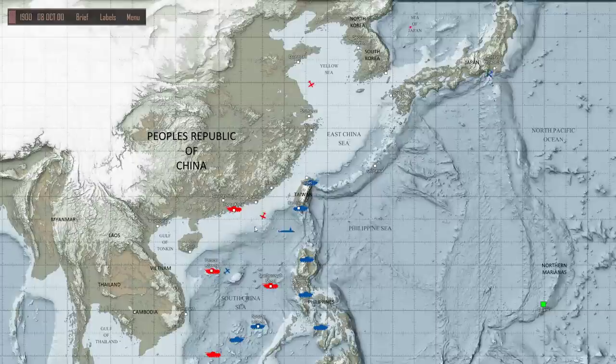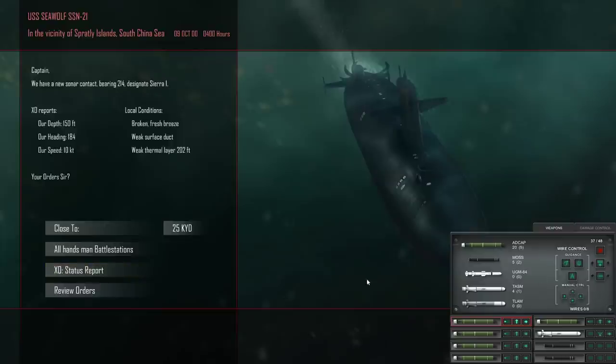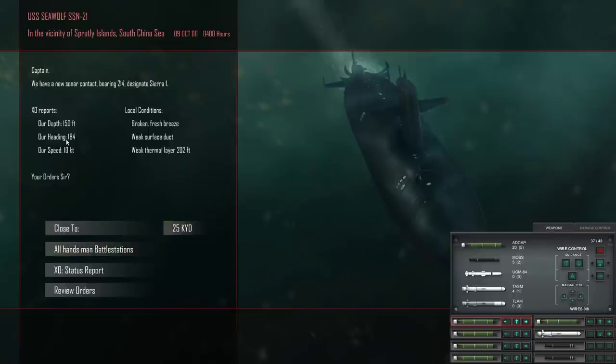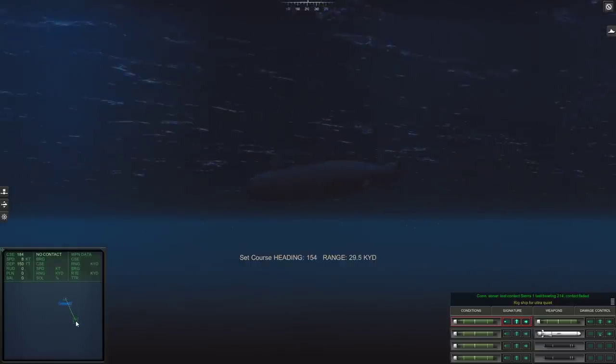I'll make sure I'm on the hardest difficulty, Elite, between this episode and the next one. For now let's go back over to the Spratly Islands, having been detected by that satellite. I did get the right-clicking in time — new sonar contact bearing 214. I'm imagining this is the big one. We'll take the moss. I think we will probably deploy a moss if it ends up being that. Weak surface duct, weak thermal layer, but it should be deep water. Our hull is at 100%, so nothing to fear.